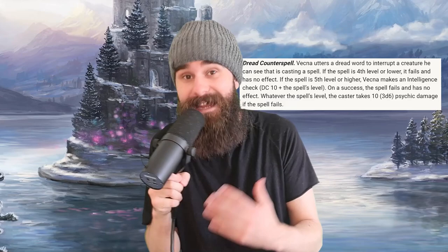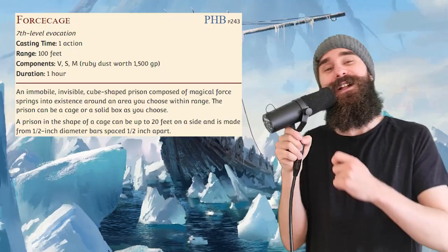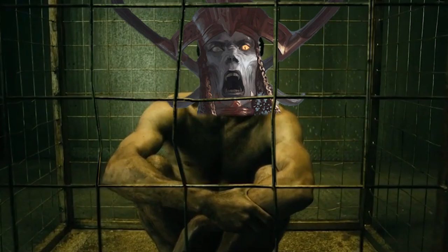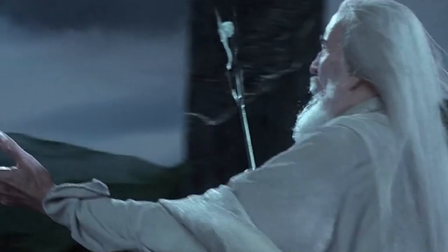Then you Action Surge and cast Forcecage. Vecna is now trapped in a barred cage that can't be dispelled and he can't leave physically. If he wants to teleport out, he needs to pass a Charisma save, but he can't even try that until his turn. Then the second spellcaster steps forward and casts Sleetstorm over the cage. Sleetstorm causes heavy obscurement, so Vecna — caught in the middle — is blinded by the storm and muted by the silence. And that is game over.